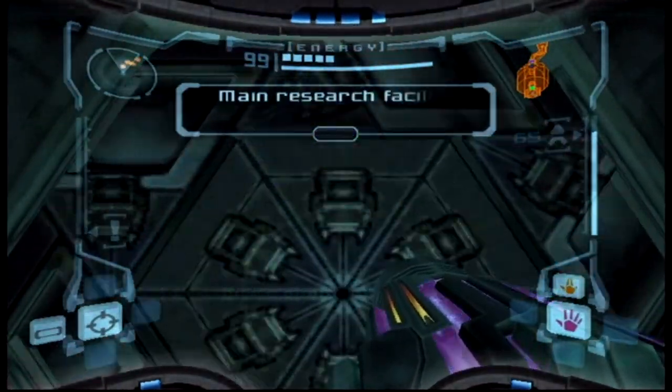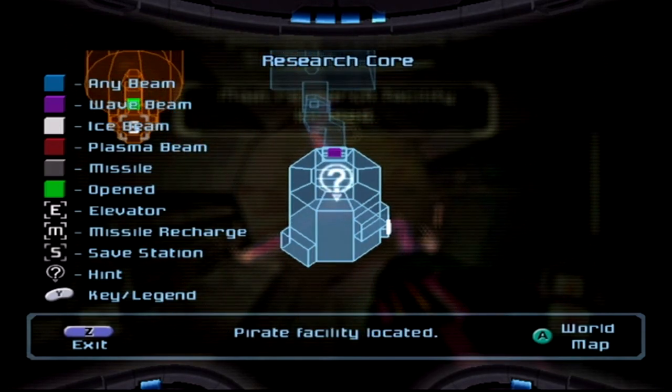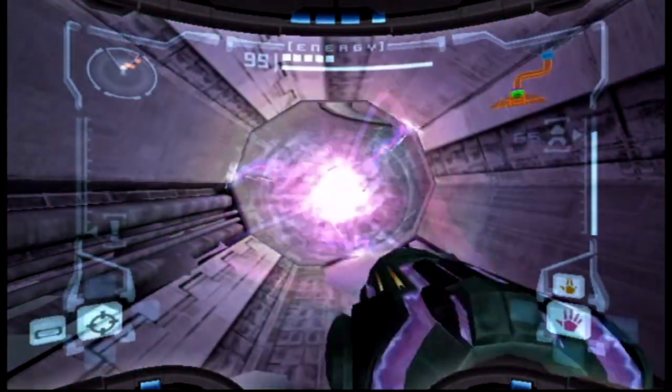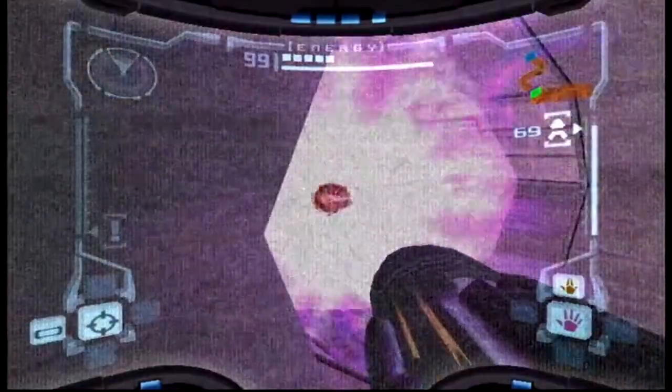Alright, pirate facility, where are we heading? We're on our way there. Oh, we're at the research core. There's something there that will probably help us going forward. So I just noticed on your map — do the doors, when you get new beams, do they show up on the map differently? Because I saw wave beam doors.